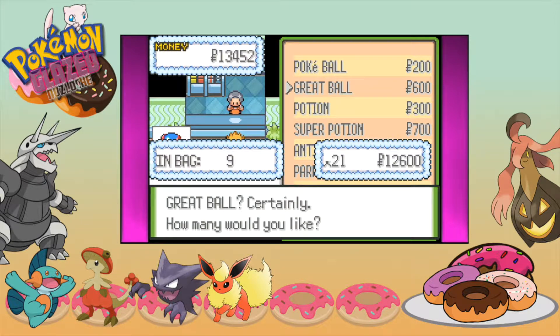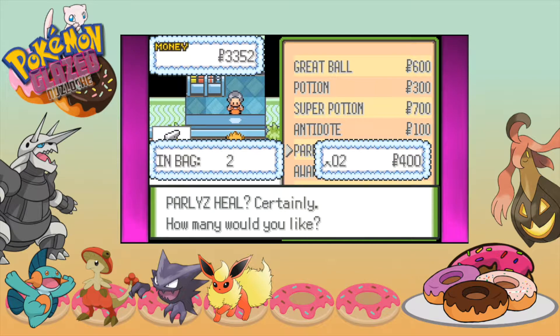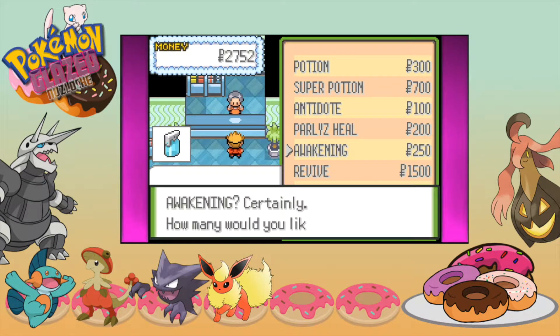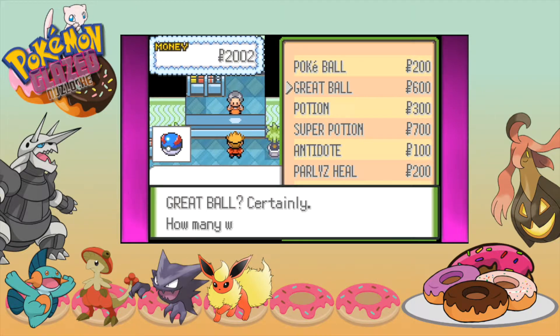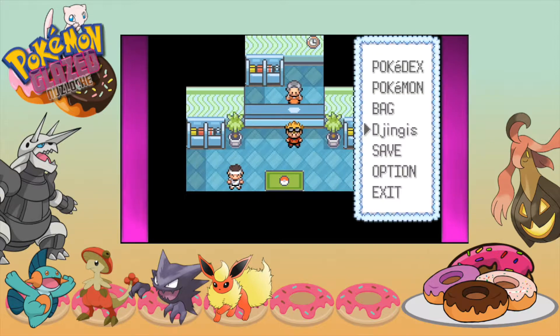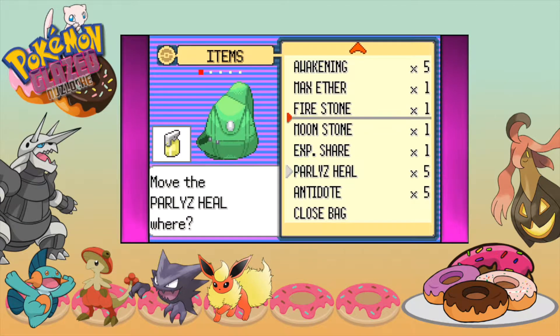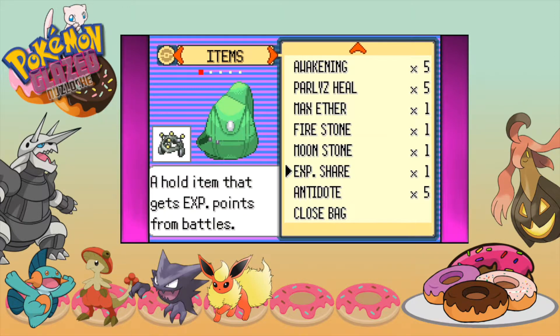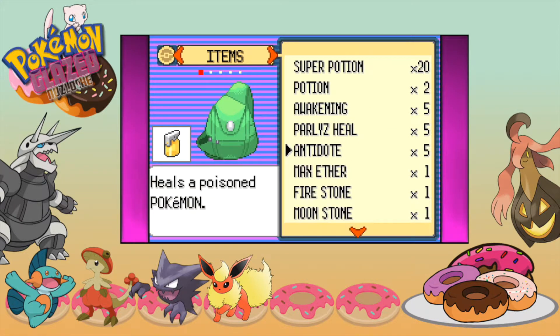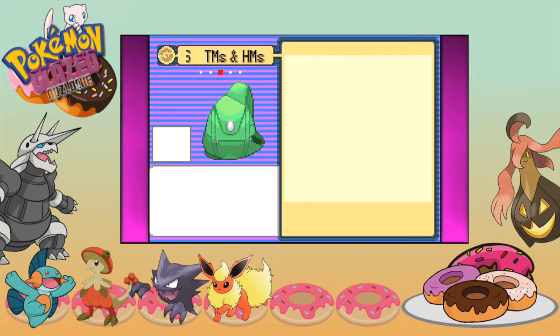We actually need to buy some Antidotes and Paralysis Heals and so forth as well. Let's buy 5 of these, 3 Antidotes, and 3 Awakenings. Then we can put the rest on Great Balls. Now we have a lot of healing items and a lot of Poké Balls, which is always good. We have 20 super potions, 2 potions, 5 Awakenings, 5 Paralysis Heals, 5 Antidotes, 7 Poké Balls, and 28 Great Balls. We also have 2 Fire Stones — I used 1 to evolve our Eevee into Flareon.